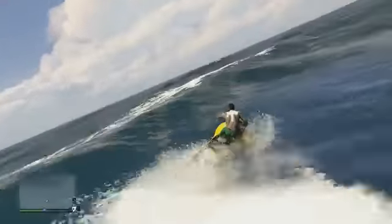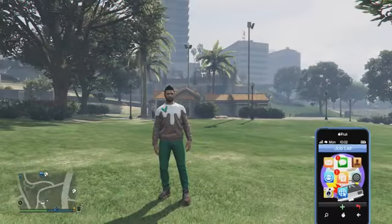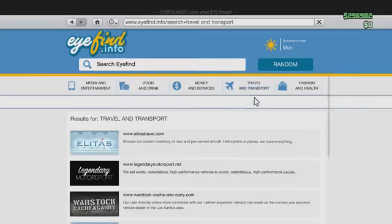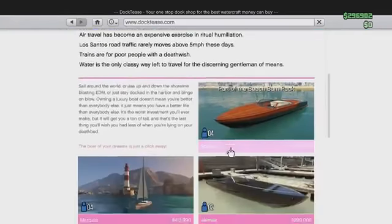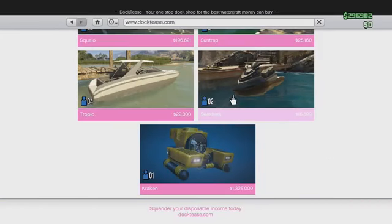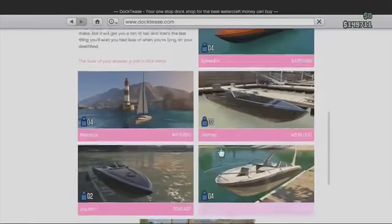Allow me to quickly show you that the item has been removed from the Xbox 360 and PlayStation 3 version. As you can see, I'm on the Xbox One version of GTA 5 and towards the bottom of the Docktease page, the Seashark is still available to purchase. But on the Xbox 360 version, when I scroll down the page, the item has been removed.